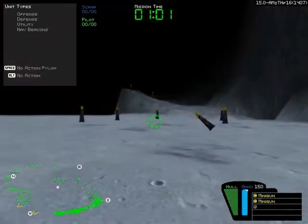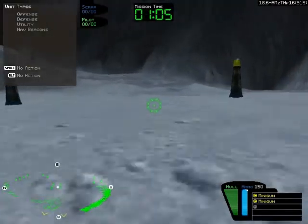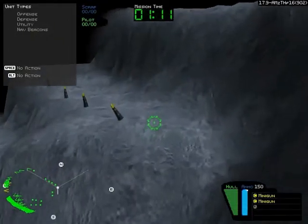Nice landing. Now let's get you out of that crater by jumping from ledge to ledge. Proceed to the eastern edge of the quarry. Follow the pylons out of the hole. Use your jump thrusters to cross the ledges.